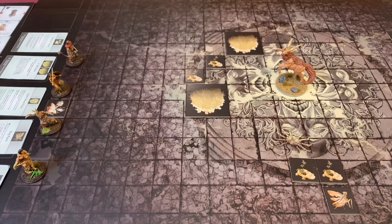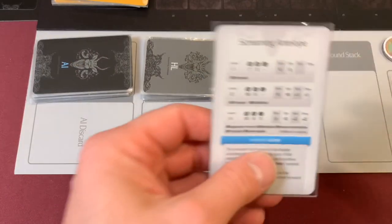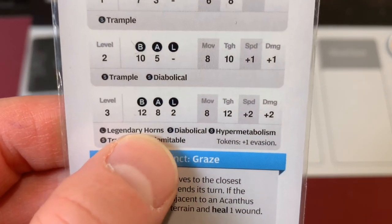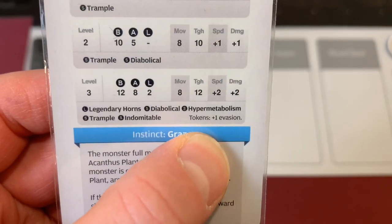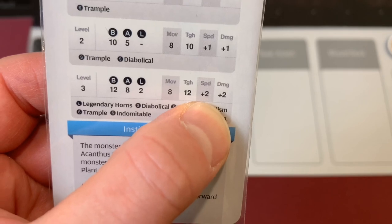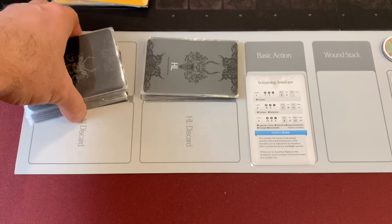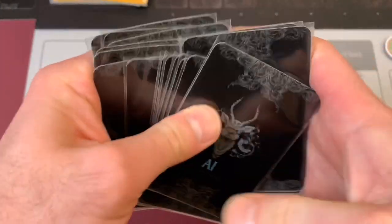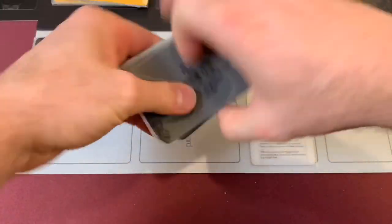We have to get the AI deck set up for our screaming antelope. He's going to start with a mountain of stuff: legendary horns, diabolical, hyper metabolism, trample, and indomitable. He also gets an invasion token along with his plus two speed and plus two damage tokens. With eight move and 12 toughness, we'll see what we can do. His AI deck consists of every card he has, so we'll give it a shuffle. We also have our hit location deck to shuffle and set down.